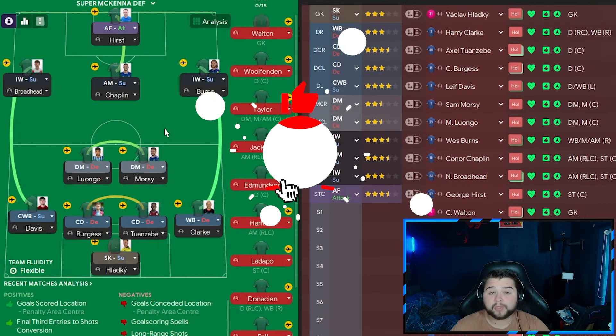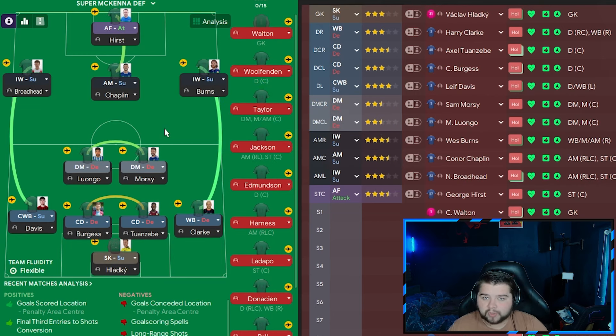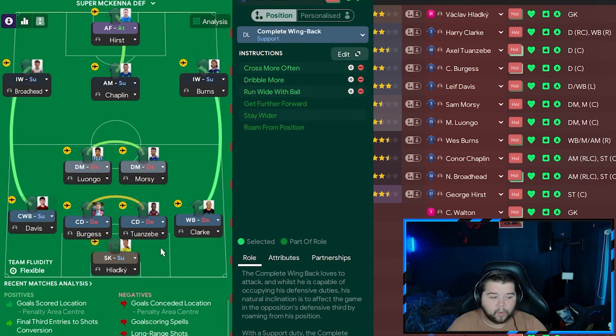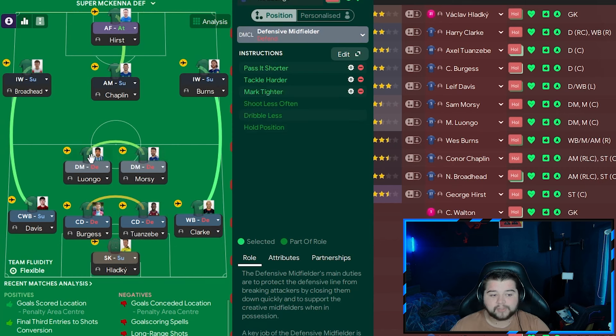Now a variant for if you're a relegation championship team, an underdog, or simply trying to defend a game out. It's much more possession-focused — you won't score as many goals but you will gain more possession. The goalkeeper is a sweeper keeper on support. The wingback on the right is a wingback on defend, simply on default. The complete wingback has the same instructions but is now on support, so a little less attack-minded for Leif Davis. Both central defenders come back in on the default. We go with two DMs, both on defend, with really solid protection ahead of the back line.